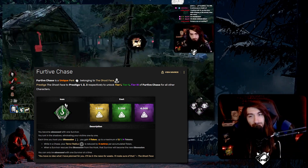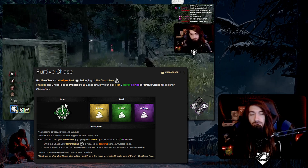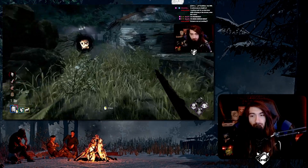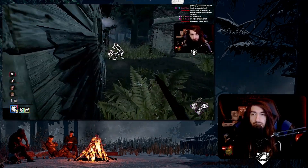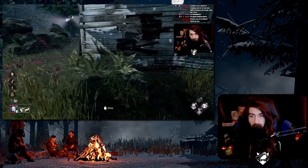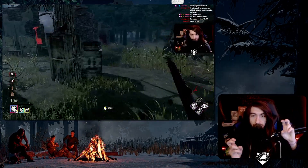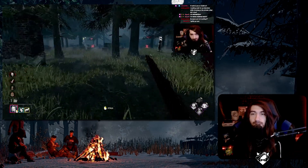Furtive Chase — you probably don't even know what this perk does because you never use it. You become obsessed with one survivor, and once you hook your obsession you gain a token. For each token, your terror radius in chase is reduced by four meters, and the obsession switches every time they are unhooked. The point of Furtive Chase is that your terror radius shrinks for every time you hook the obsession — but only in chase. The intended gameplay is that while chasing someone your terror radius is super small, so you break off and go find someone else who can't react as quickly because they heard your terror radius seemingly far away. They're caught off guard and you get a free hit starting a new chase because your terror radius was small.